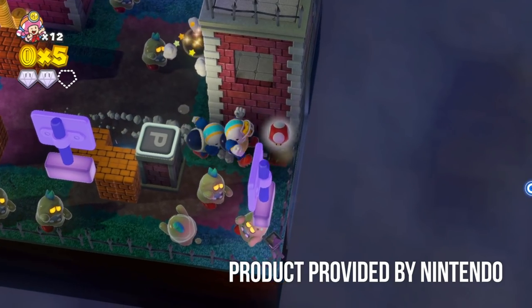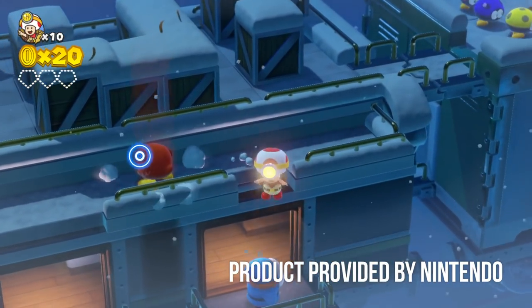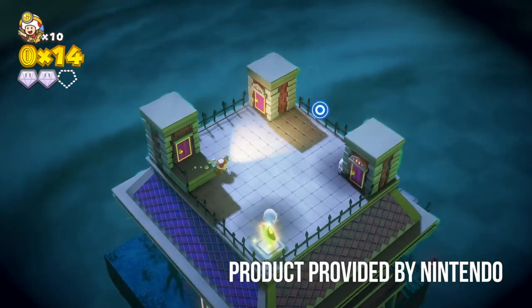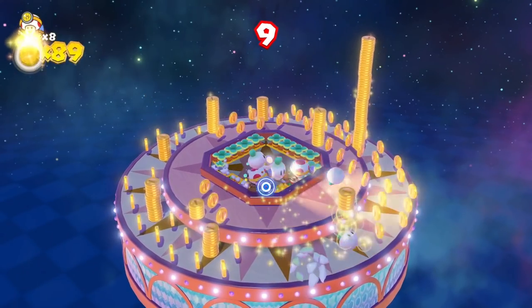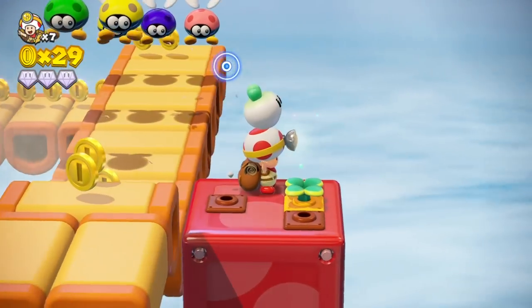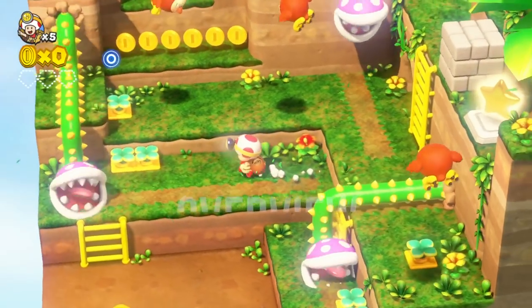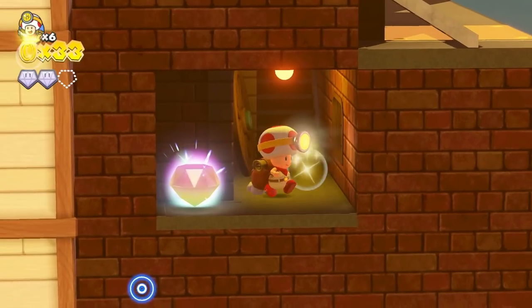Now if you guys are any bit familiar with Captain Toad, you know that this game was originally released back on the Wii U in 2014. So this is essentially yet another port from the string of incredible underrated Wii U games hitting the Switch, and I'm really not complaining. Captain Toad here was a hidden gem — and you cut gems in the game, so it's kind of a joke. For those of you who don't know, Treasure Tracker is a sandbox-style adventure where you guide Captain Toad through a variety of vibrant levels to find stars, gems, and hidden items — hence the name Treasure Tracker.